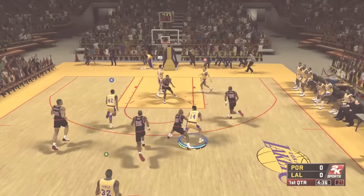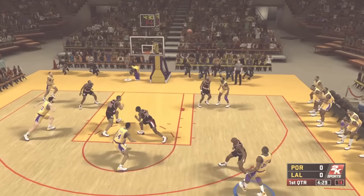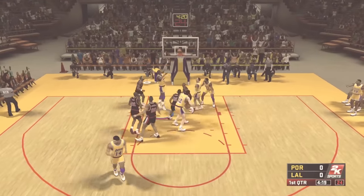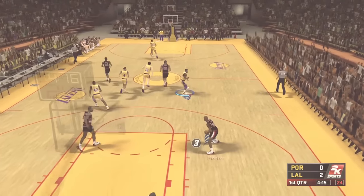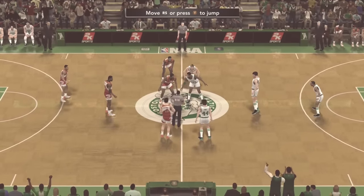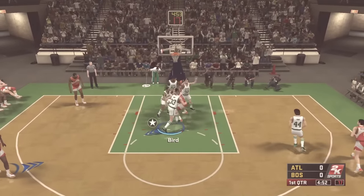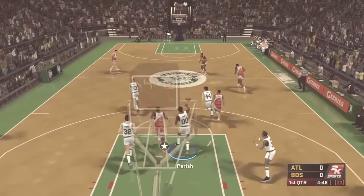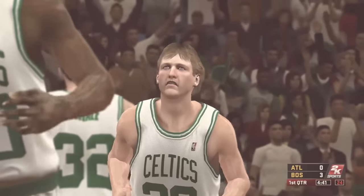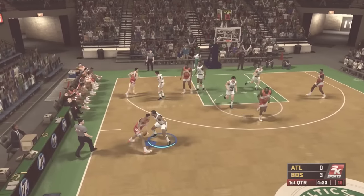Up next we got the Lakers — I just gotta give it to Magic Johnson. Let's pop a three with Magic. Big steal, give it to Magic, push it inside, and that is going to fall. Pretty easy to score. Now for our final cover athlete, Larry Bird. Let's pop the three — he don't miss those. That is cash. I mean, three of the greatest players in NBA history — not gonna be a difficult challenge at all.